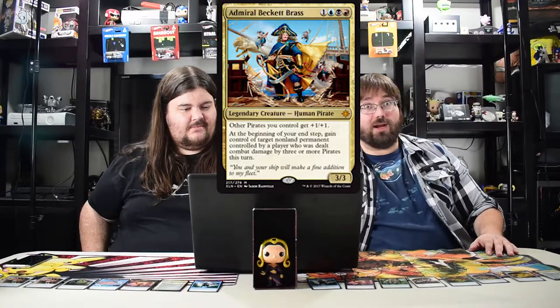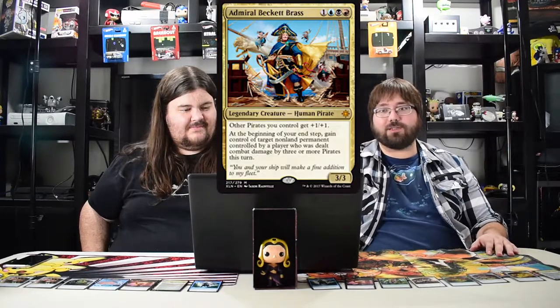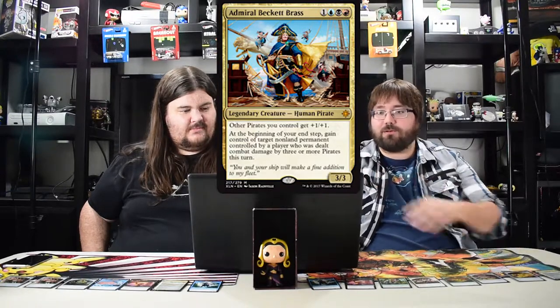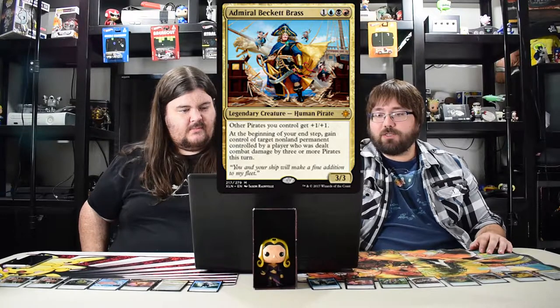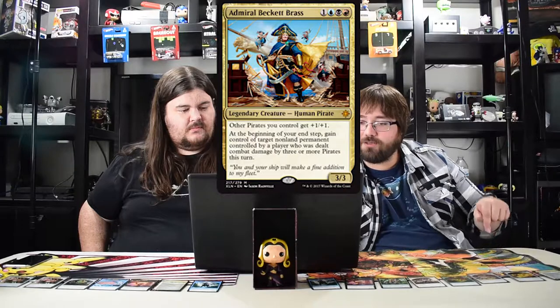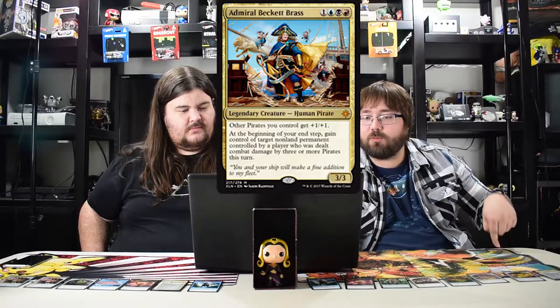Now we're going into the multicolor cards. First up — Admiral Beckett Brass, the Grixis pirates commander, in blue black red. Other pirates get plus one plus one, making him a lord. At the beginning of the end step, gain control of a target non-land permanent controlled by a player who was dealt combat damage by three or more pirates this turn.